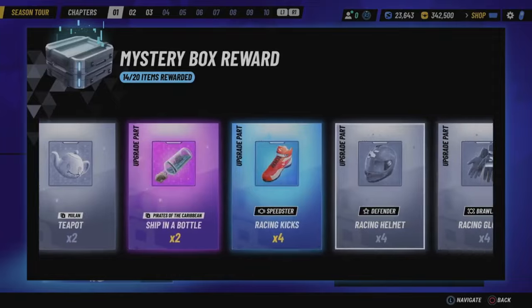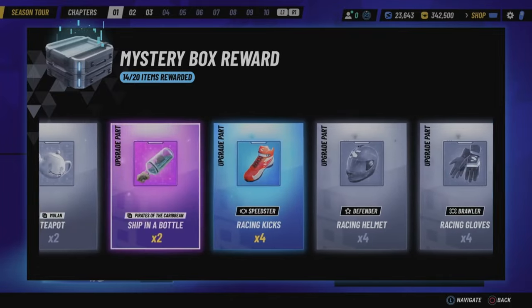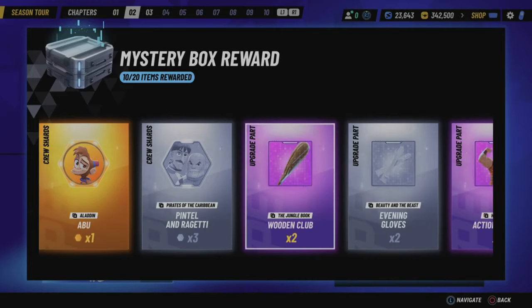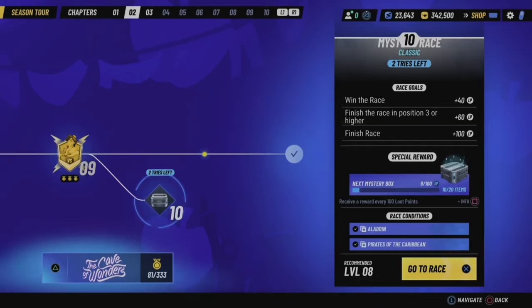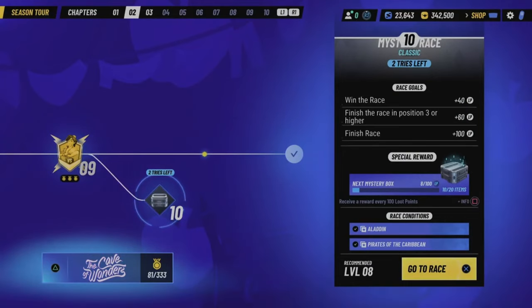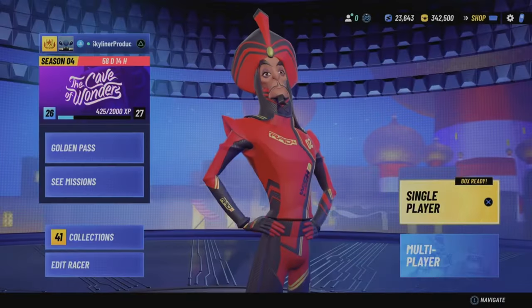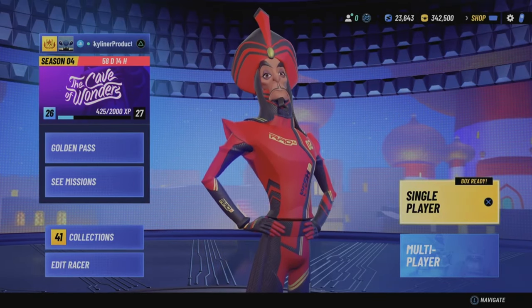Another good way to get upgrade parts is the season tour. One of the best features is the mystery boxes at the end — you can play them once per day for random rewards. There's a lot of good upgrade parts in there: collection-specific upgrade parts, energy drinks, energy drink duos, and class-specific upgrade parts. The season tour is probably the best way to progress in the game between all the upgrade parts, shards, and season coins.